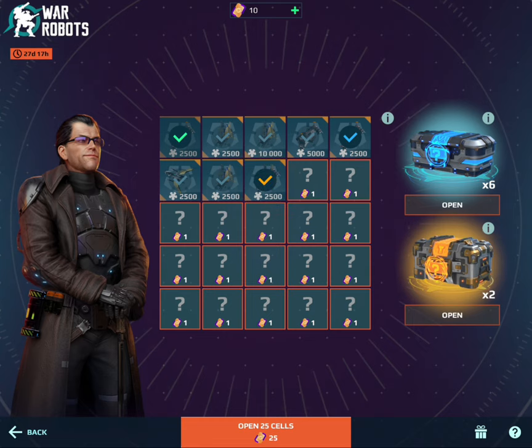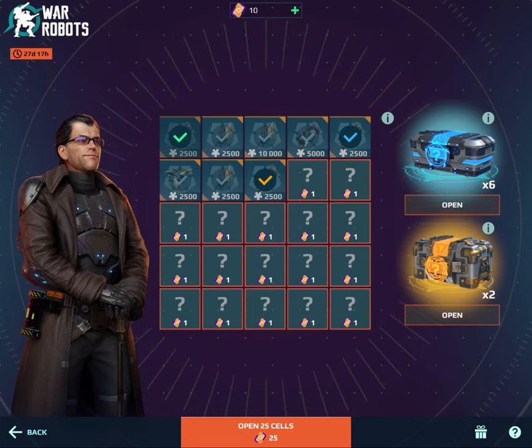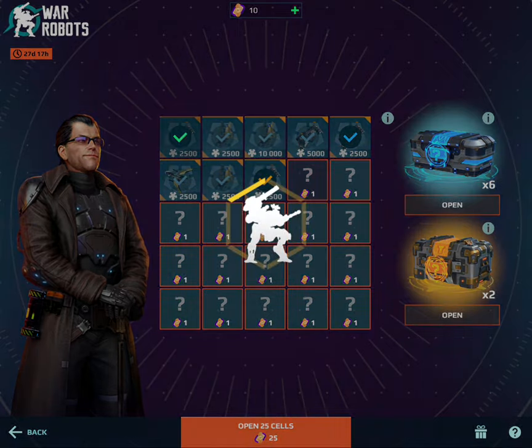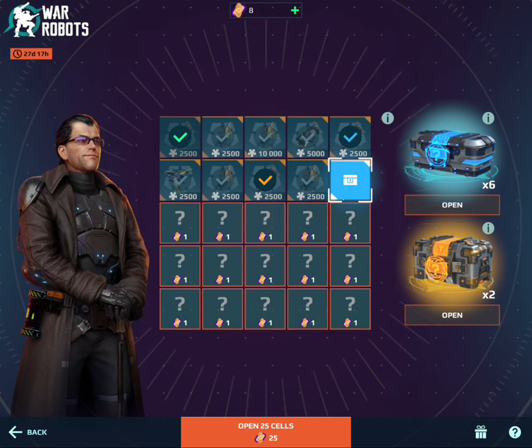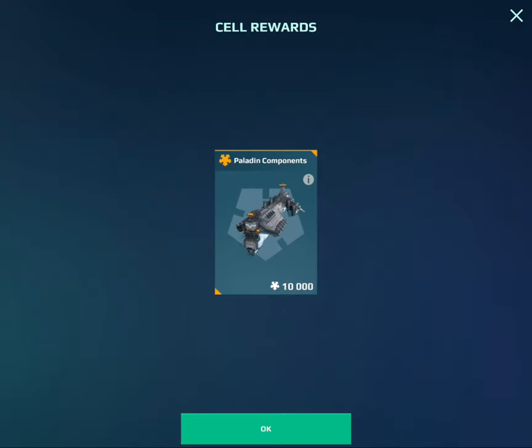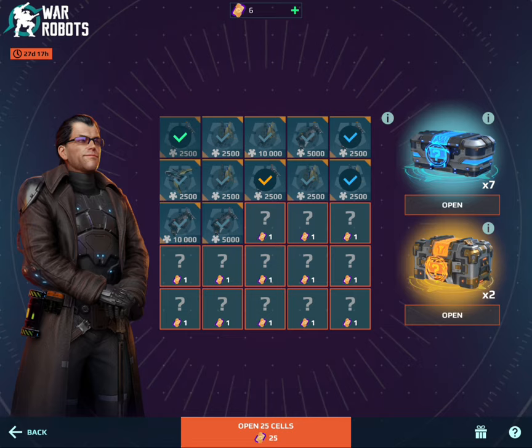How have I done that? I just got a gold chest completely randomly. But it only says you can do it by opening 25 cells — how have I managed that? Well, that's a positive change. Unfortunately, I'm not going to be able to get to the end to find out if that's extra or not. That's weird, I didn't even know that.